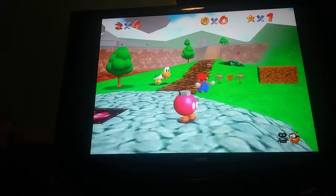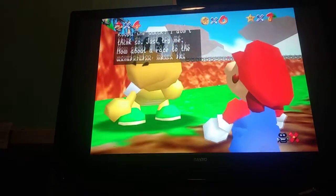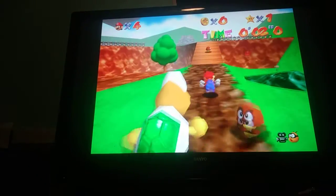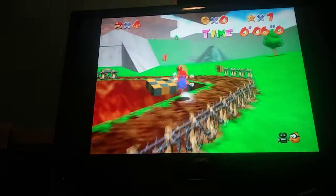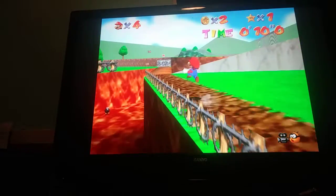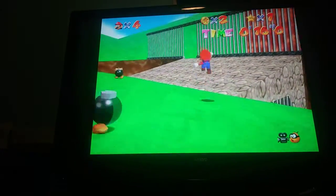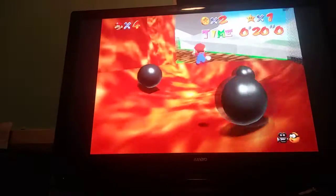Now, what you want to do is you want to walk up to Koopa, you want to talk to him, and say, Go! And once you say Go, you just want to run up the mountain like I taught you in the previous video. Try not to get hit by this guy, but you just want to run up the mountain like I taught you in the previous video.